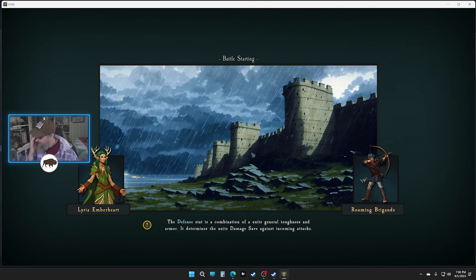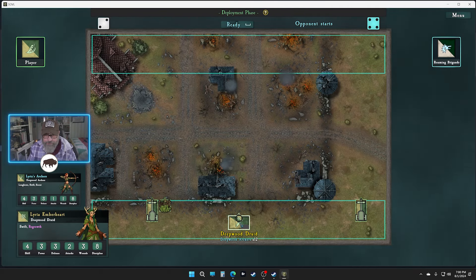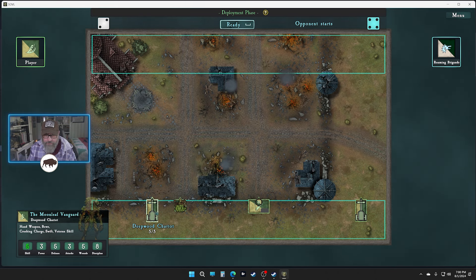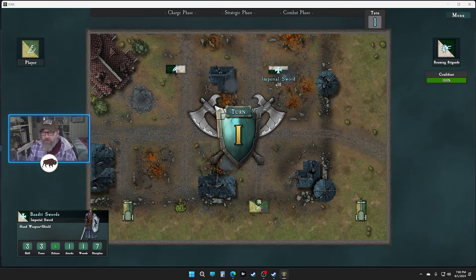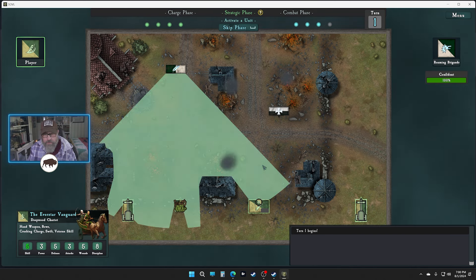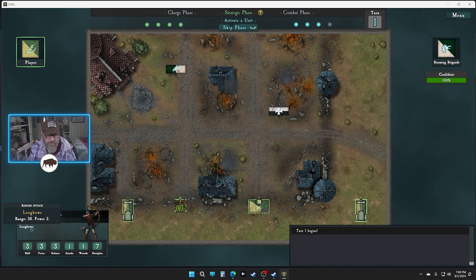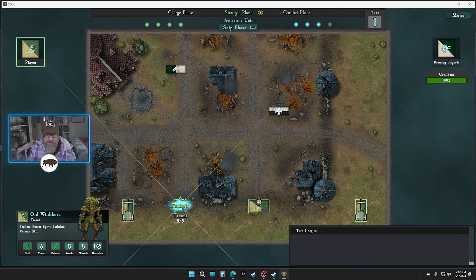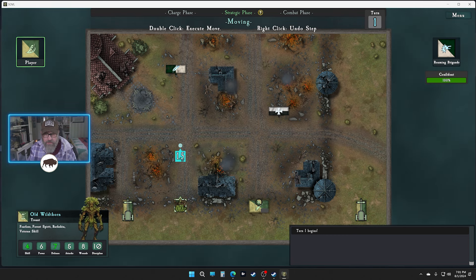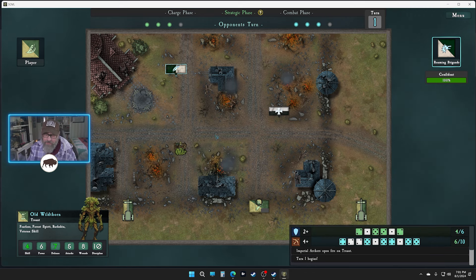We're into the third attack here — is this the best we've done at an opening in a while? It feels like it. Roaming brigands — swords and archers. Got a lot of range — how many of them are there? Ten of them. Defense of ten, they only have a power of three. Longbows: power three, two shots. They're gonna need a good save, so I want you to be up there getting shot and we'll move you straight up — you're gonna make that charge.